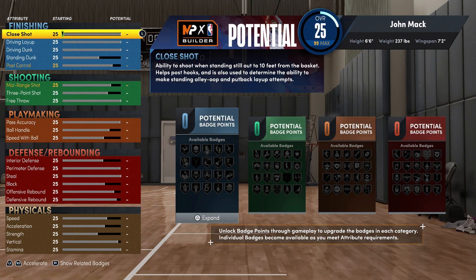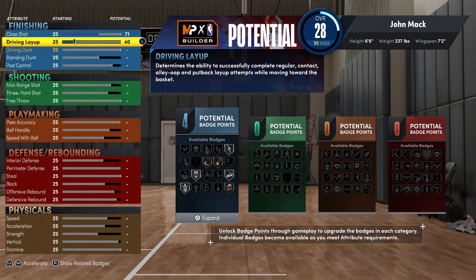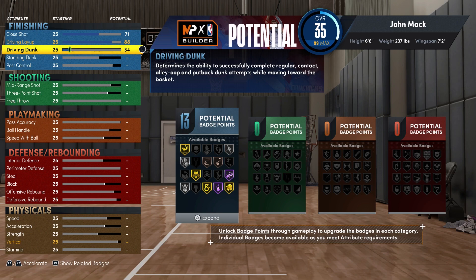For your attributes: for your close shot you're going to bring that up to a 71, for your driving layup you're going to bring it up to 88, and for your driving dunk you're going to bring that up to an 85. That gets you the pro contact dunks and is going to give you 22 finishing badges.